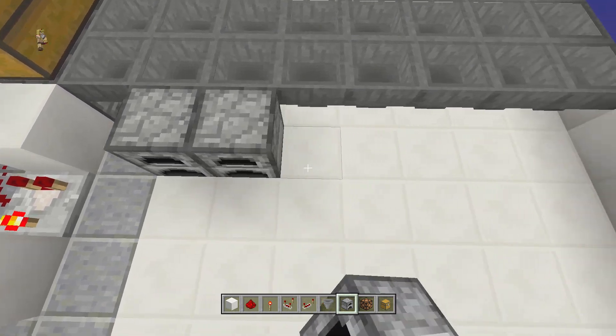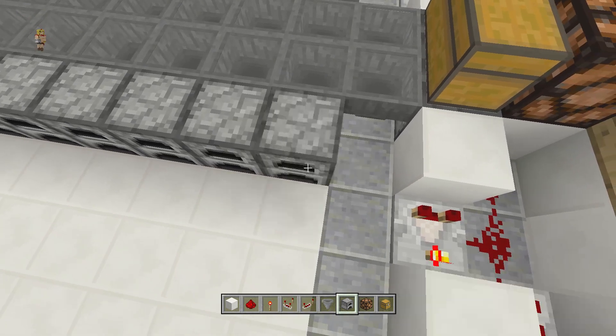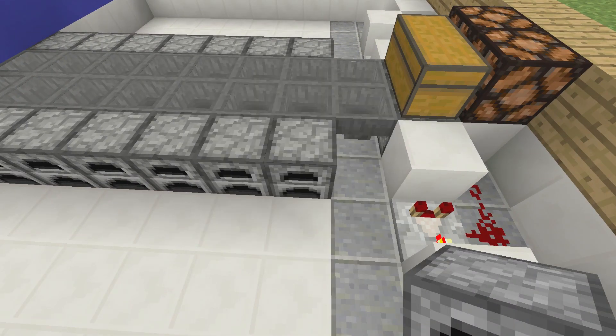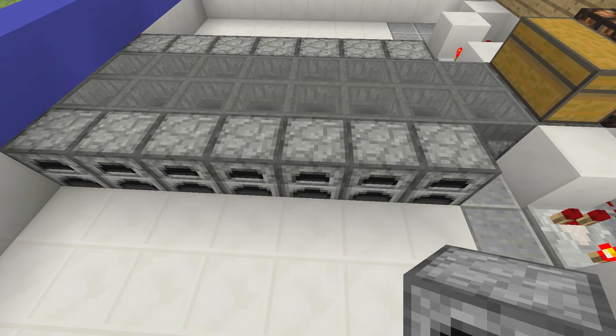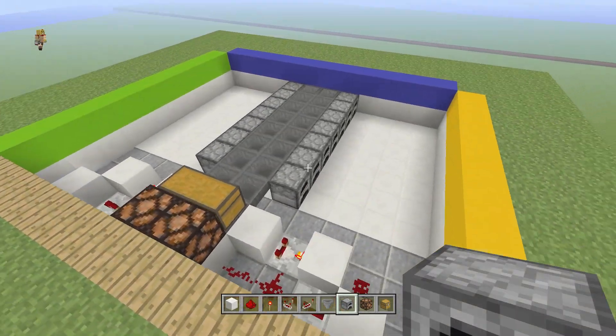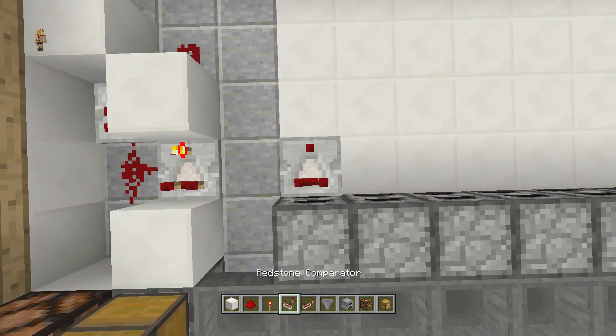Place some furnaces right over here. Make sure you put one item in each furnace. Once you've done that to all the furnaces, place a comparator going outwards on each one.